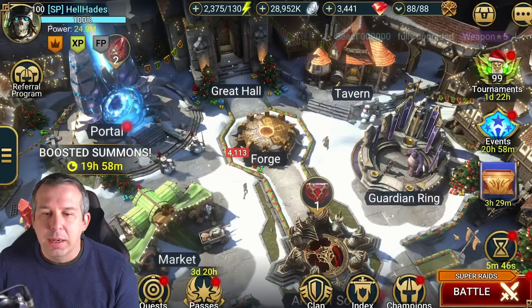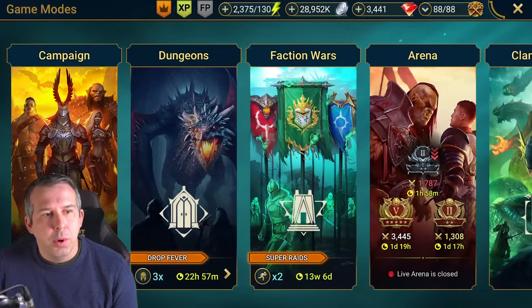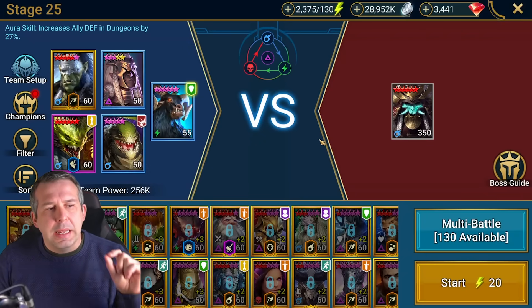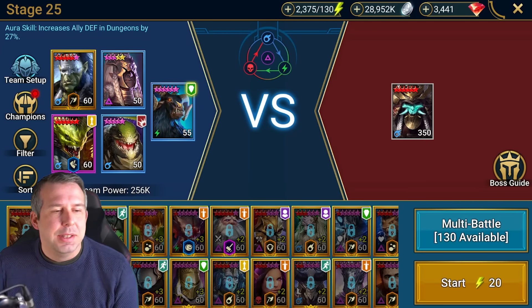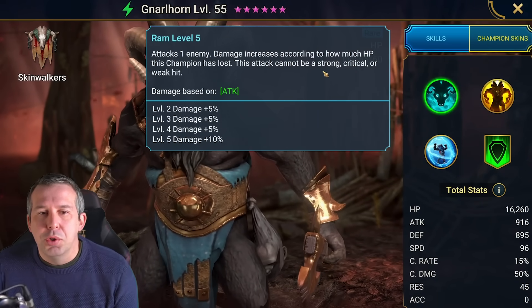I haven't done a Paragon cheese video for a while, so let me show you the run and then we can go through some builds. I'll talk you through what's possible and what's not with this style of team. The main thing here is Nilhorn is a great tank — he's not the only one that could do the job, but he is great because he never weak hits. He's got an ability on his A1: this attack cannot be a strong hit, a crit, or a weak hit.